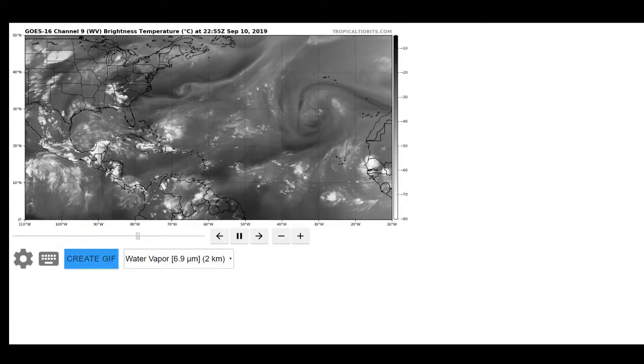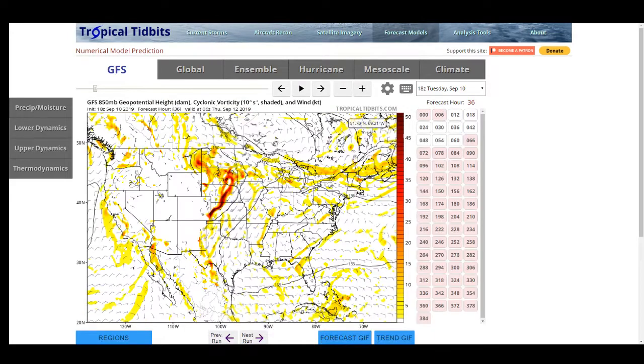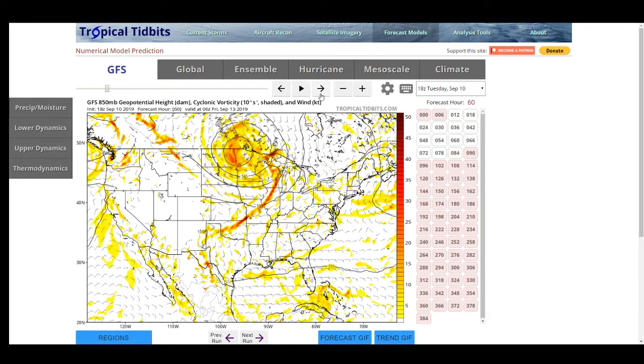This will get a little better and consolidate. At 48 hours out, you can see vorticity has improved a little bit. It's still very broad, and you notice that some of the convection to the northeast has an equally strong vorticity. It depends on how much it tightens up, and right now it's not looking like it's going to be doing that.